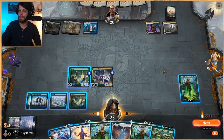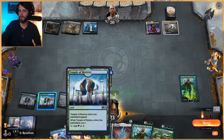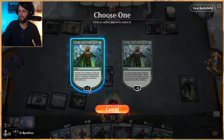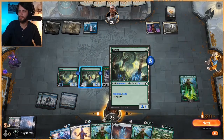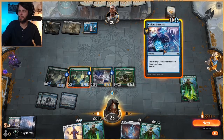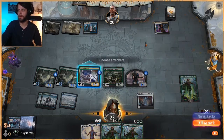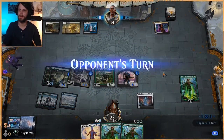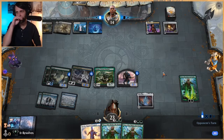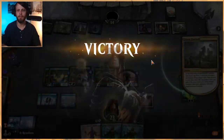They have one land available - that is not a lot, very good for us. We've got a million permanents that we can sacrifice, and that's okay. The only thing I don't want to run into is a sweeper here, which they may very well have. This Doom Foretold deck - I don't know that they run too many sweepers. And there we go - win number one in the books! I'm liking it.